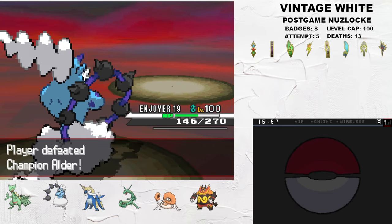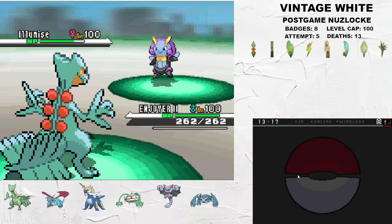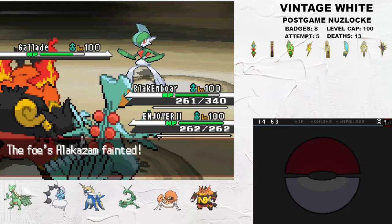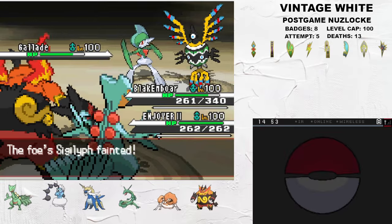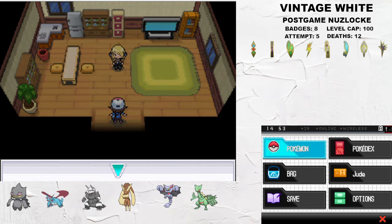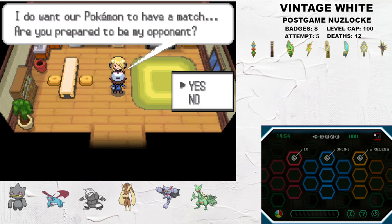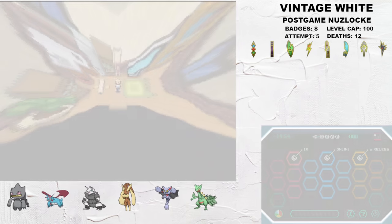Anyway, that's Vintage White's post-game completed. It's not something that I normally do, but I really enjoyed playing through the post-game this time around. First off, the Pokemon changes are ridiculous, and I like how off the rails everything is. There's even more hilariously overbuffed Pokemon, and you can catch some of them too. The battles were a lot of fun, and I had a great time planning the boss fights and Elite Four rematches. I'd recommend playing this if you had the time, and I'd carry over my high ratings to the post-game as well. If you enjoyed the video, be sure to like, comment, subscribe, and follow me on Twitch where I stream runs like these. I hope everybody has a great day. Jude out.